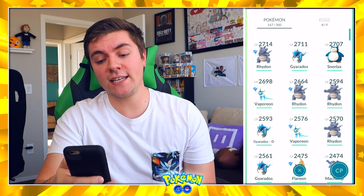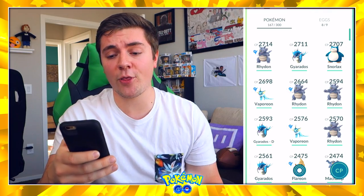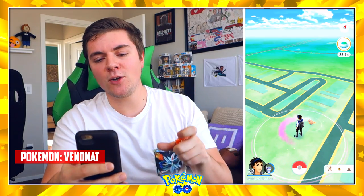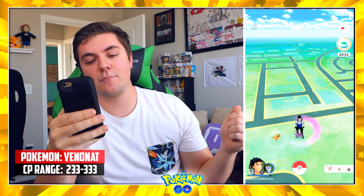Now there's a chance I lose a Gyarados or a Snorlax. One of them has Bite and Hydro Pump, the other has Zen Headbutt and Hyper Beam. If I get it wrong I use two dice, and there's a chance I could roll a two or three. My prediction for the next Pokemon: Venonat with 283 CP — basically anything between 233 and 333. Come on, give me a Venonat!